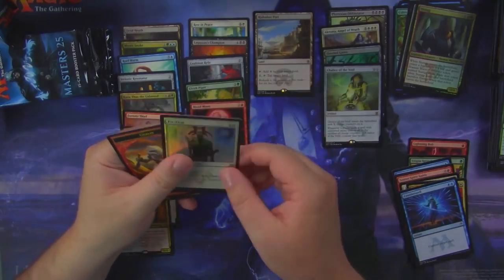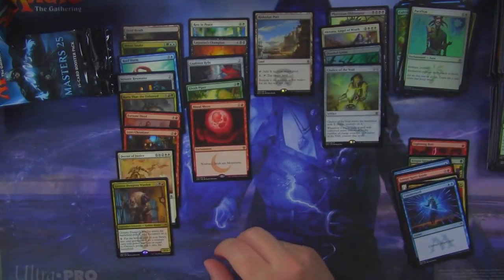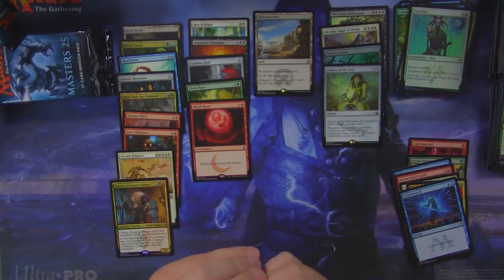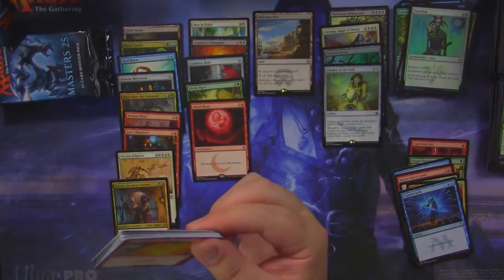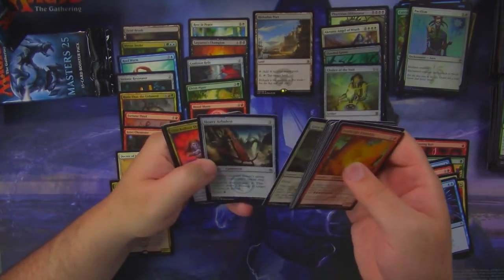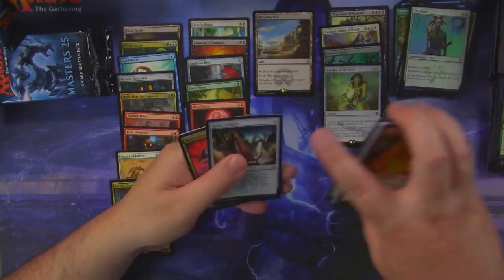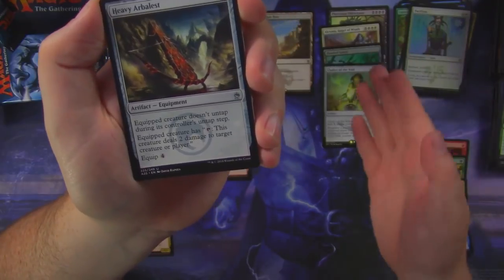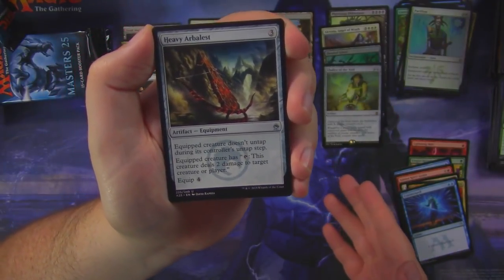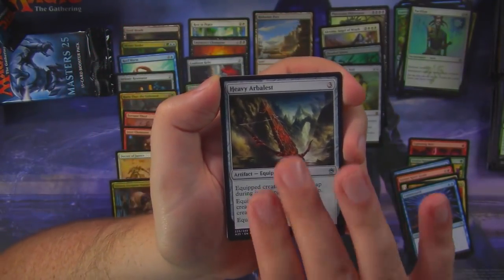That's a very nice rare too. And a foil Pacifism. This box has been pretty good to us. I don't think the Phyrexian Obliterator is worth a crazy amount, and the mythics we got — Chalice is very good — but we didn't open a Jace or something like that, right?